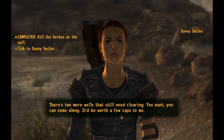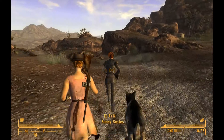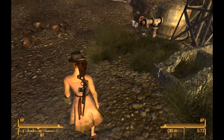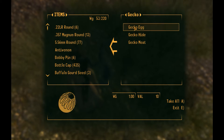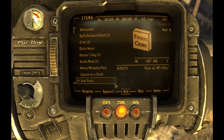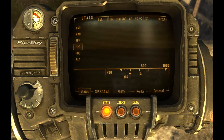There are two more wells that still need clearing — she says come along and it'd be worth a few caps. Let's do it. Meanwhile, we'll loot these guys — got some gecko meat to cook up later. The other one was still in the brush. They've got hide and an egg — egg for selling, and hide you can make things out of. Here's Good Springs — named because it has good springs, a clear well of water. Let's go into the Pip-Boy and look at our stats. Our H2O is 184 — if you get to 500 you start getting ill effects like low strength and agility.